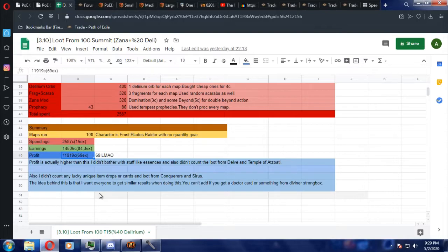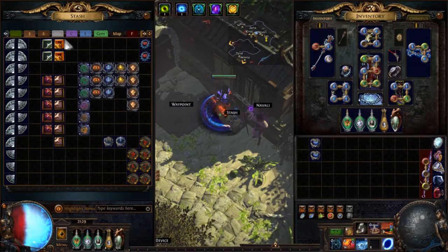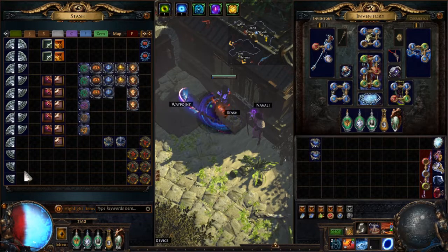For me, the actual profit is a bit lower than 69 exalts because I'm not going to sell all of these. I will sell the shaper fragments, but I'm not going to sell the elder fragments — yes, they are big money, but in my opinion doing the elder fight is worth the risk because Watcher's Eyes with two good mods together can make a lot of money. So I always do my Elder runs with these fragments. If you are lucky you will get very big profit.